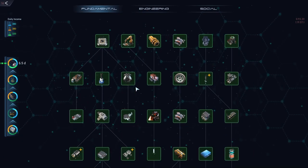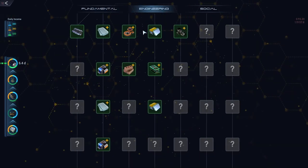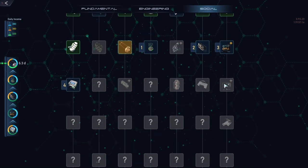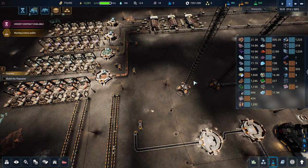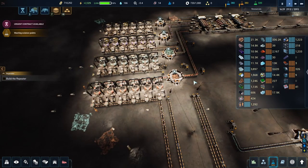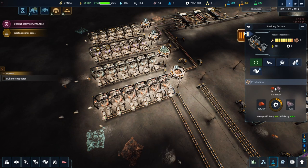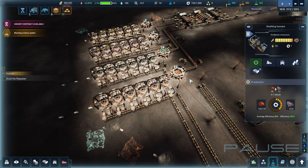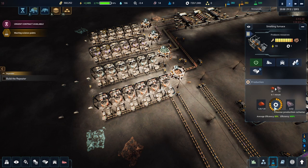So as you can see in my fundamental research, we now have everything upgraded that we've unlocked so far. Same thing with the engineering. I'm just missing a few things at the bottom for the social. I have plans for all of that stuff, but I'm just trying to figure out optimization. The goal is to try to get them all the way up to here — it's 150,000 each — so let's just do one and see how fast it produces compared to the other ones.